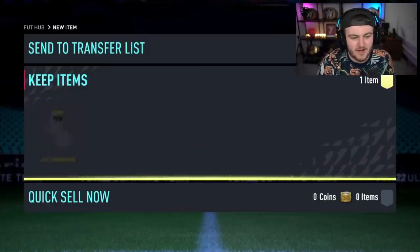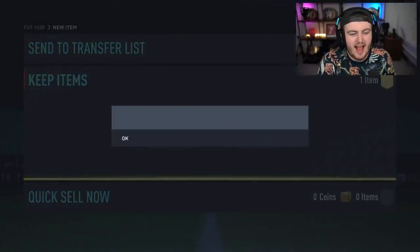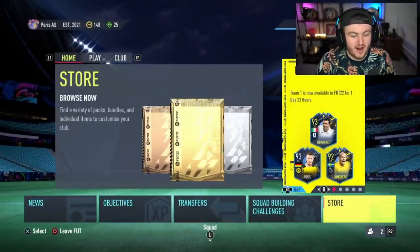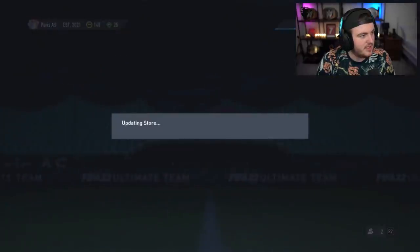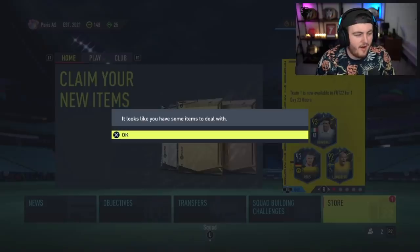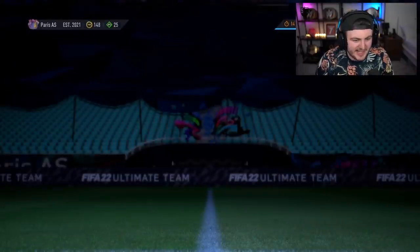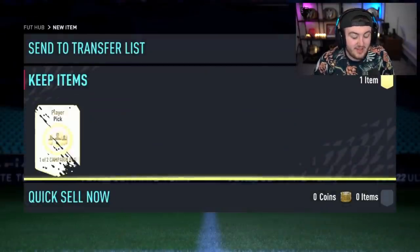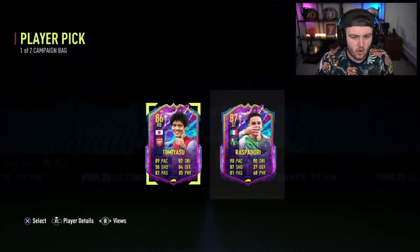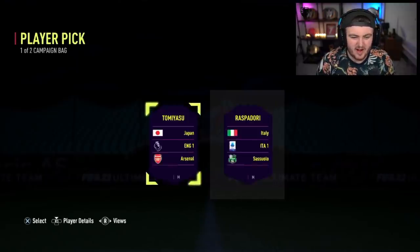Second to last player pick now for the video. There was an error — and I am all for it. He's just been scammed. Where's his player pick? After some intense backing out and going back in, he's got his player pick back. This one's got Ronaldo in it — that's why EA don't want him to open it. Ooh, Tomiyasu or Raspadori — none of them are great, unfortunately. Tomiyasu's probably a little bit better because he's Premier League, but that's about it.